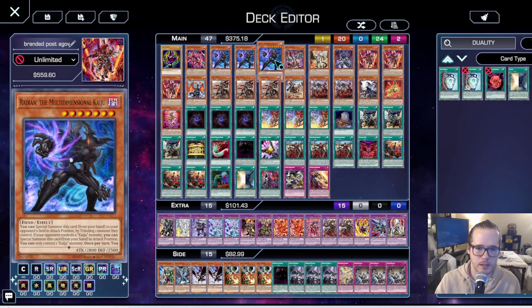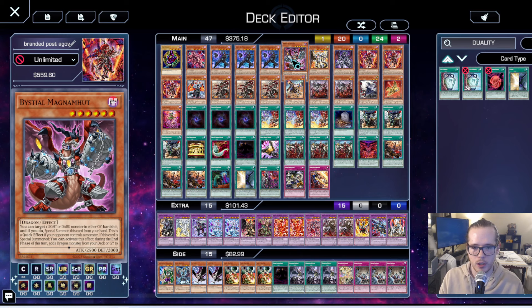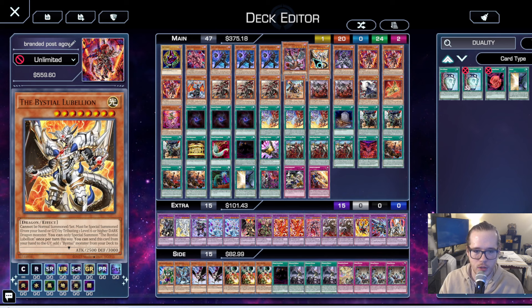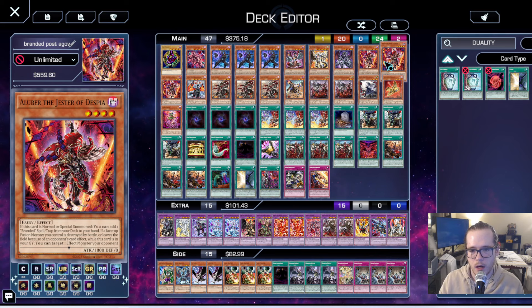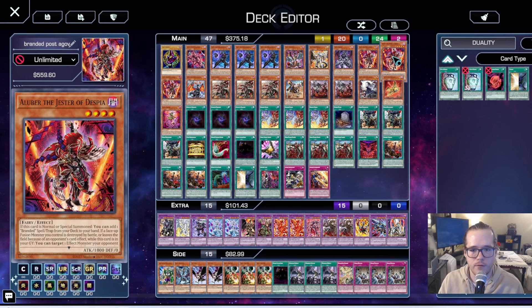This deck struggles running hand traps, so I wanted something that helps the engine and Radian does both. For the three Bestiari spots: we're running one Magnumut, one Lubelion, and one Sarnier. Magnumut is pretty good because it helps unbrick certain hands and gives you an edge in the Unchained and Tier Lament matchups. When you have Sarnier and Magnumut in the main deck you're very likely to see either of them, and you have other side deck options too.